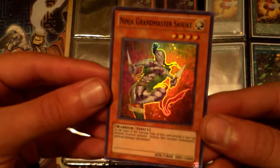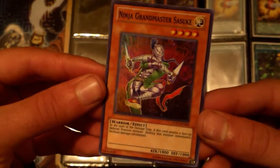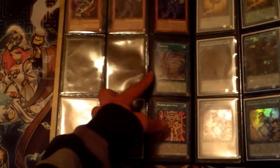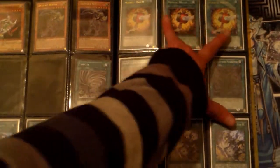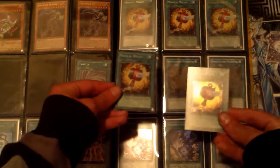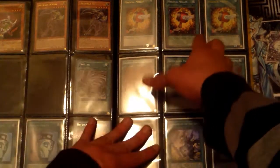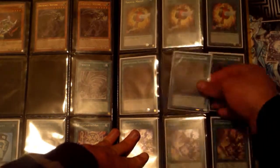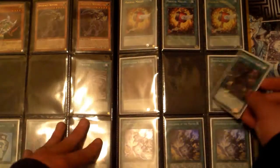Brotherhood of the Fire Fist Bear — this just came out of my Bujin deck profile. I had to take it out because there's not much room with the new build with Hirume and everything, which I will be profiling as soon as I get my third Hirume and my Zephyrus. Three Prominence Hand, three Tribe-Infecting Virus — they're all first edition too. I found this at locals — the guy didn't value it much so I picked it up: a tournament pack Ninja Grandmaster Sasuke, super rare. Two dollars, sweet!